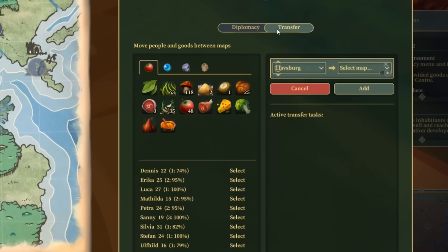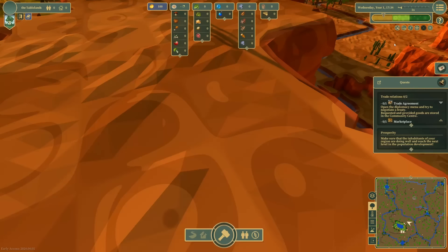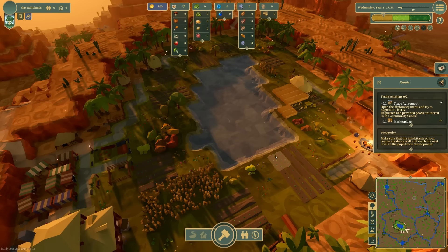It looks like we're going to be able to transfer our own goods between maps. Does this mean I'm possibly going to be able to have four settlements running at a time? I actually just zoomed in on their map — I didn't even know I could do that. So yeah, I could have like four different settlements I'm working at the same time? I assume that is correct. That's kind of cool.